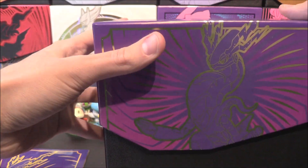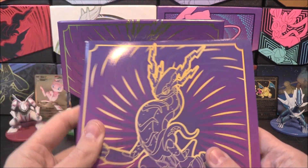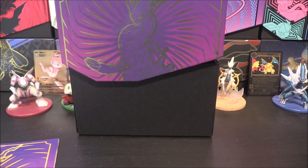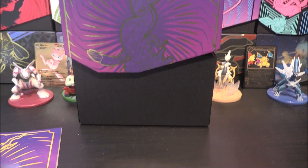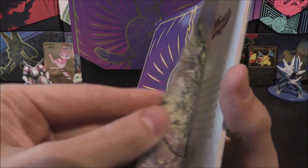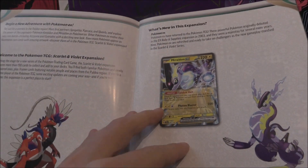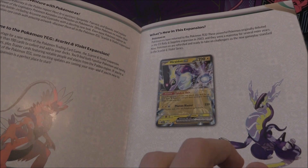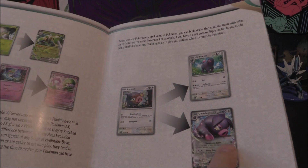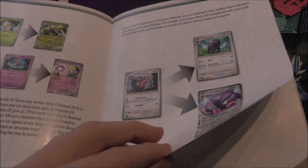Let's do a quick read over what's in the booklet right here. Player's Guide, nice and glossy. Got some artworks on the inside. What's new in this expansion? A few of the EXs. We've got the whole evolution going up into the different forms, with Lechonk going into Oinkologne or the EX.